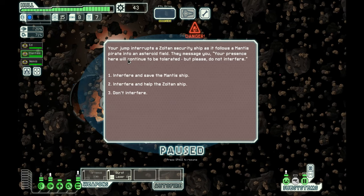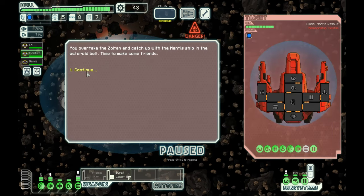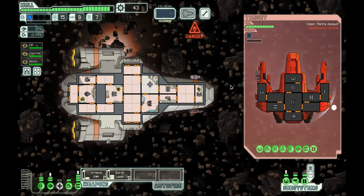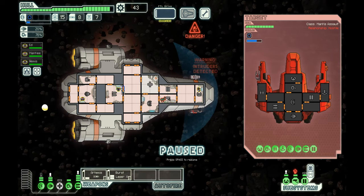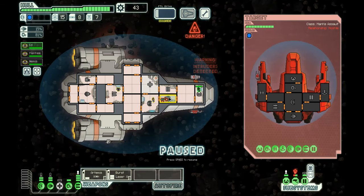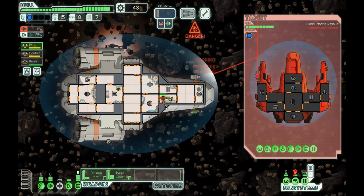Your jump interrupts a Zoltan security ship as it follows a Mantis pirate. They message you: your presence will be tolerated, but please do not interfere. We're good guys — we help! Though we honestly shouldn't interfere. You overtake the Zoltan to catch up with the Mantis ship in the asteroid belt. Activate the Artemis — deactivate the med bay! They've got a teleporter and that's a Mantis. I want Nevis to stay on weapons — Manatee, go fight that guy.